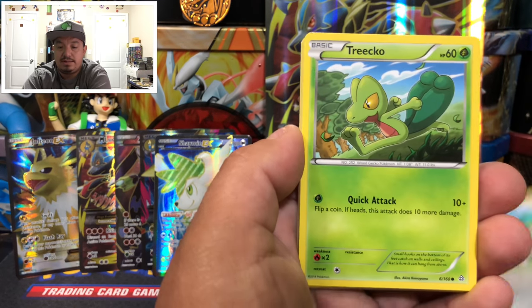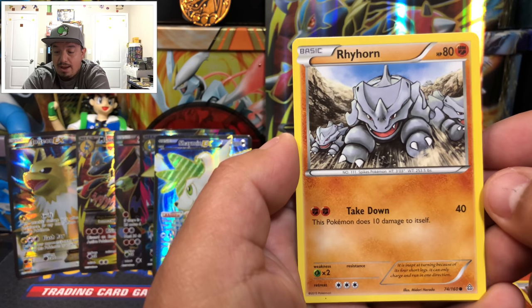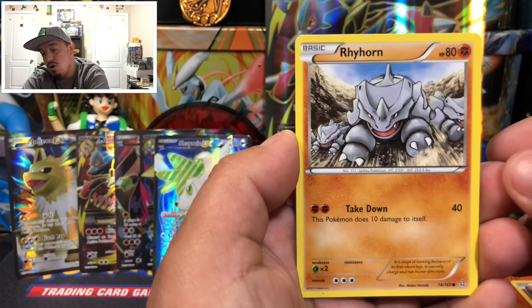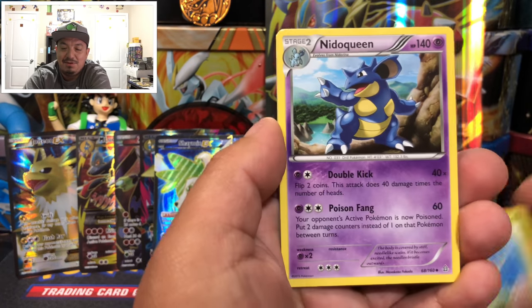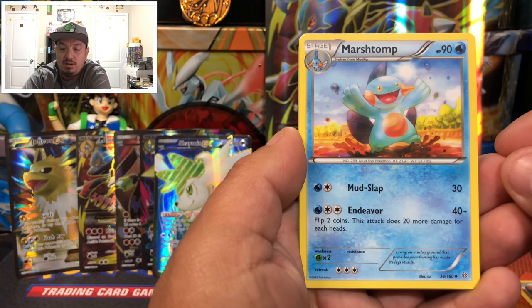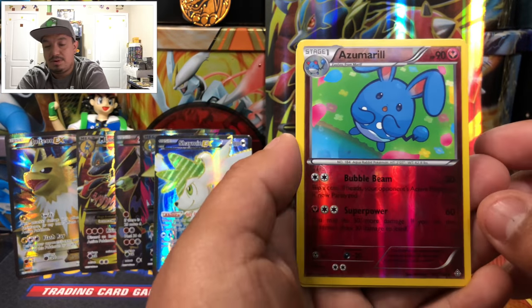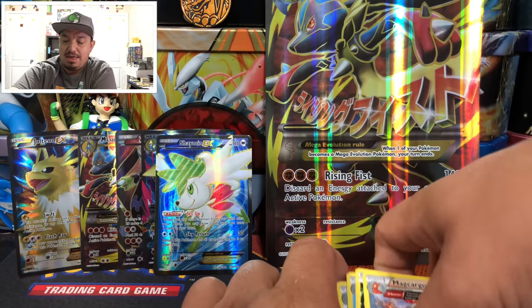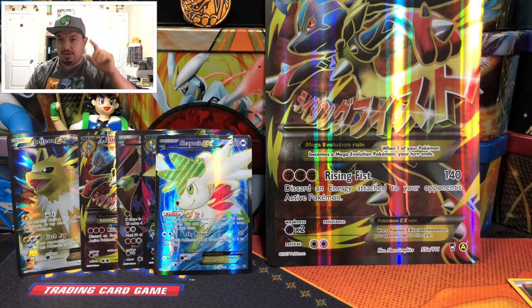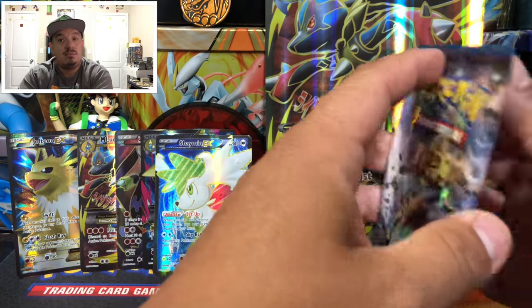Continuing — Primal Clash pack. We pull Sealeo, Tropius, Volbeat, Rhyhorn, a Rhyhorn Stampede — wait, no. We have Wailord, Nidoqueen, Marshtomp, Bunnelby, a Camerupt reverse holo rare, and Metagross as the rare non-holographic card. Also an ancient trait card — when those first came out I thought they were the new full arts and was not a happy camper.